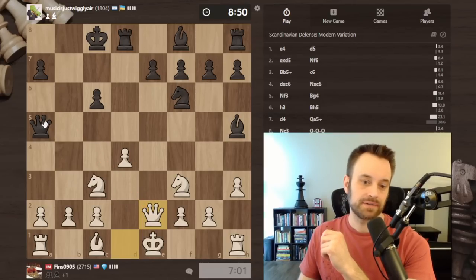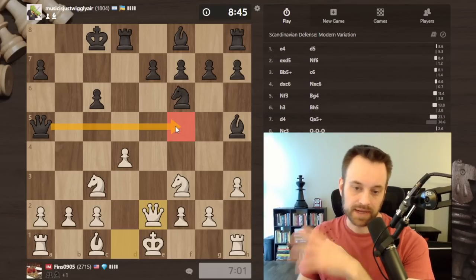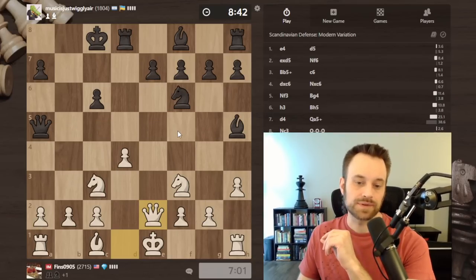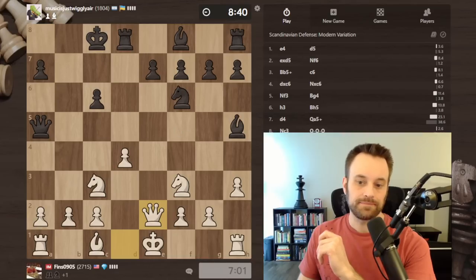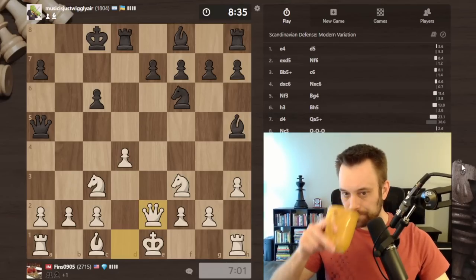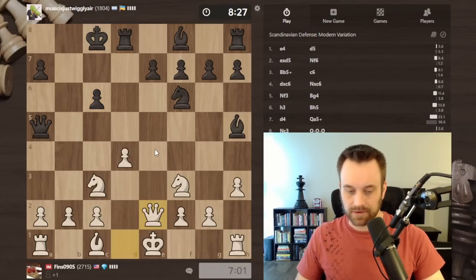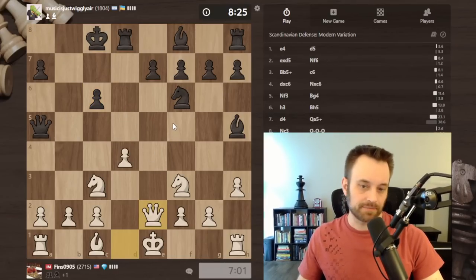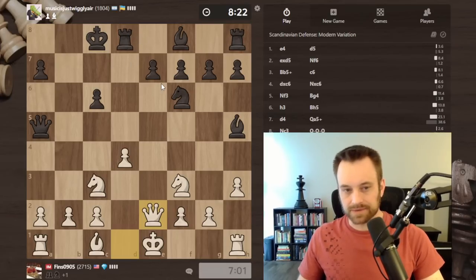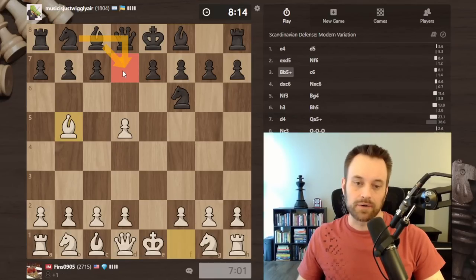Possibly eyeing up a6 if black does something like queen b4, or queen f5 - black swings the queen over and I probably have a variety of moves against attempts like that. You can perhaps expect to see this from time to time if you're playing e4 and get into this modern variation. There are some players who like to play c6 and gambit the pawn. I'm a little surprised at this rating level that black did that, because it is pretty speculative. I think bishop d7 or knight bd7 are just the way to go there.